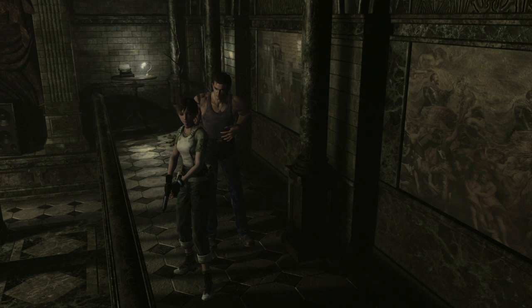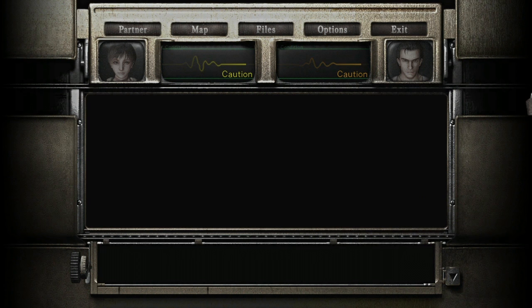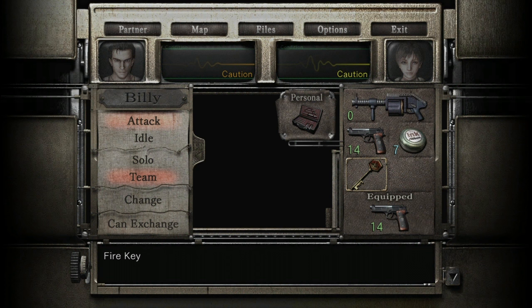Hi everyone, this is Aquamarine. Welcome back to episode 7 of Resident Evil Zero. In the last episode, I fight with the giant Sandicate. It grabs Rebecca and I have to use Billy to defeat it. And I got this key now — it's a fire key.